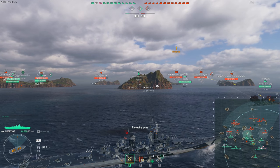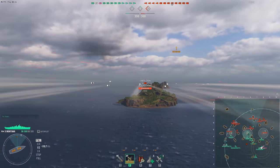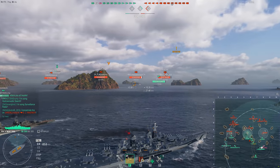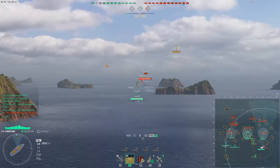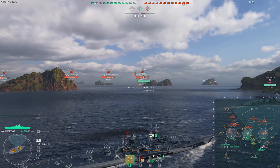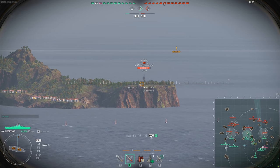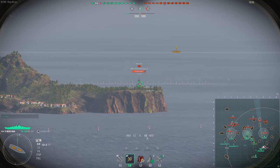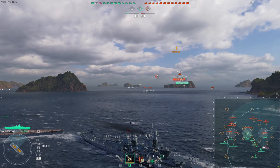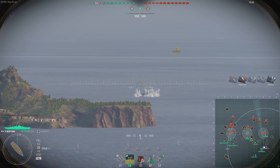Those high arcs are great for hitting slower or stationary targets at longer range with that plunging fire. I'm trying to hit this Constellation — he's one of the few ships in this match that I can actually overmatch his bow armor because of his thin bow armor. He's hiding behind this island. The shell arcs allow you to dunk on ships that hug islands. Look at this — the shells hang in the air forever, but since he's bow-on I do nick him there.